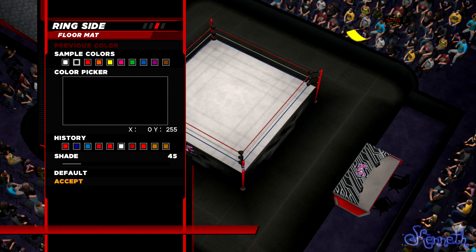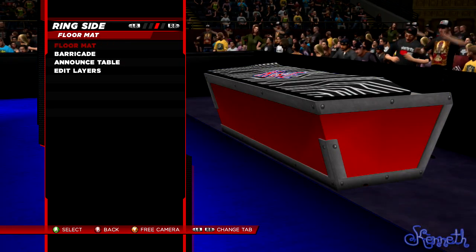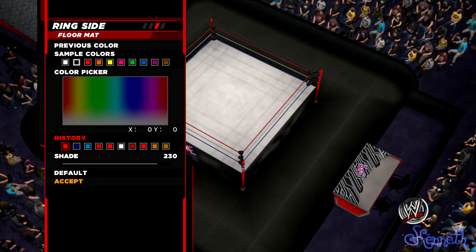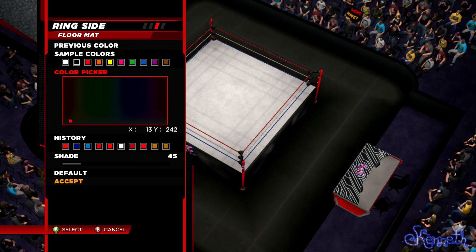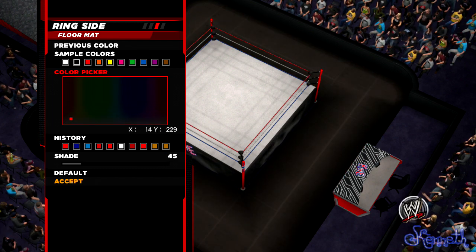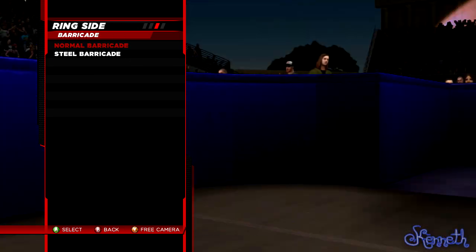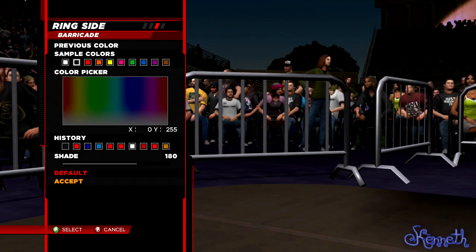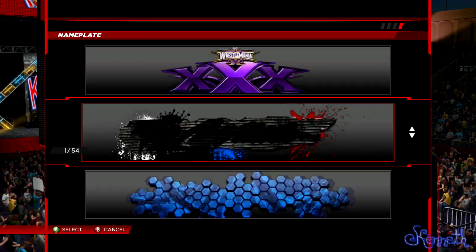You should be able to have patterns on the floor as well, because I want this color — not red, more this color. There we go. The classic barricade — we need that. I want a steel barricade. I like the steel barricades. There we go, that's it.